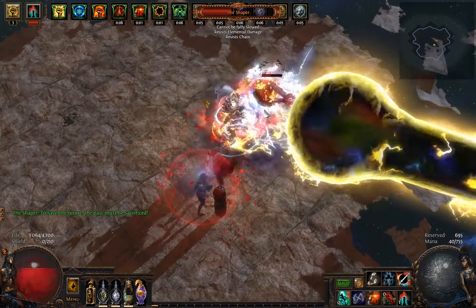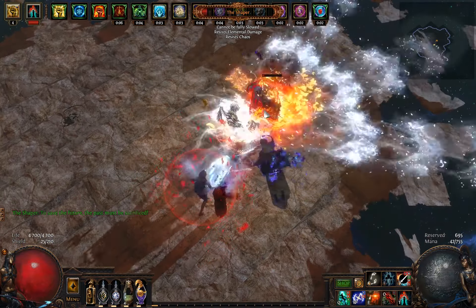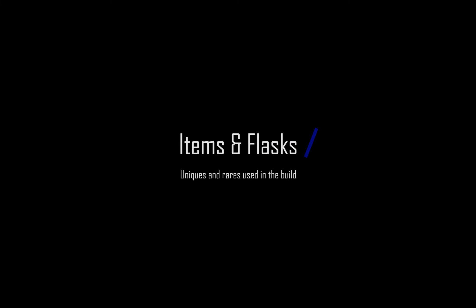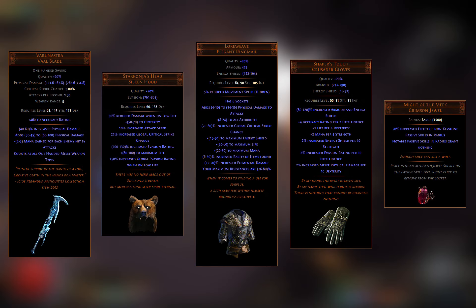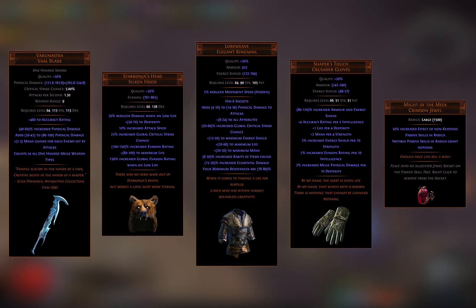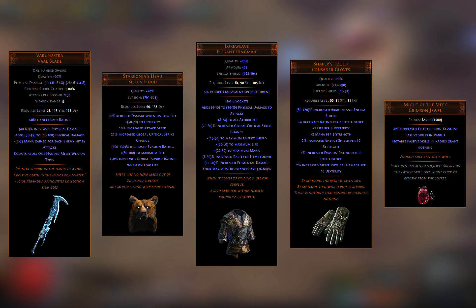Welcome to my Wildstrike Champion build based around the Varunestra weapon. Wildstrike is a great clearing skill but as you can see in the video right now, the single target and shaper damage is also quite good. Champion remains as one of the strongest, if not the strongest, melee ascendancies in the game. Let's have a look at all the items I use for this build.